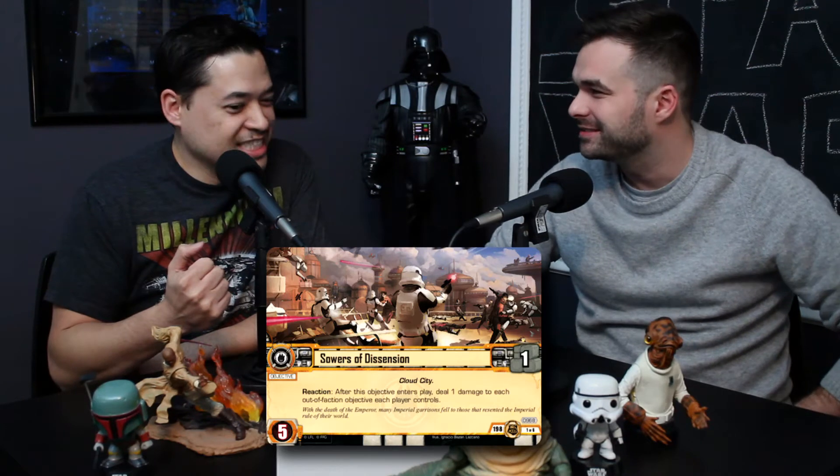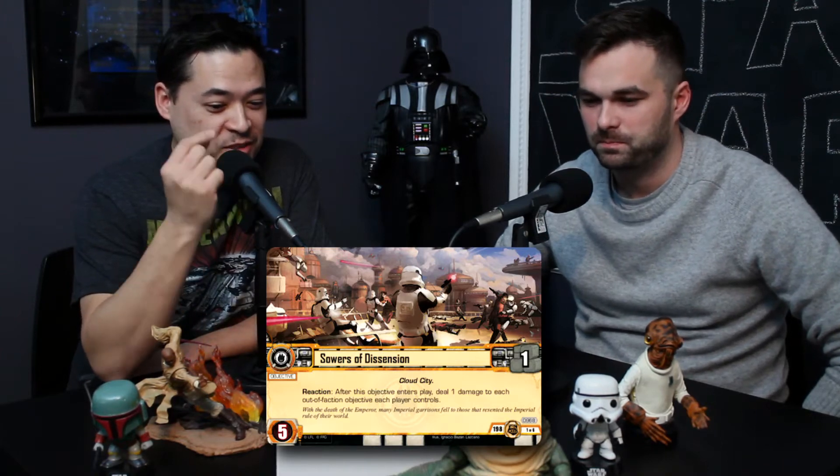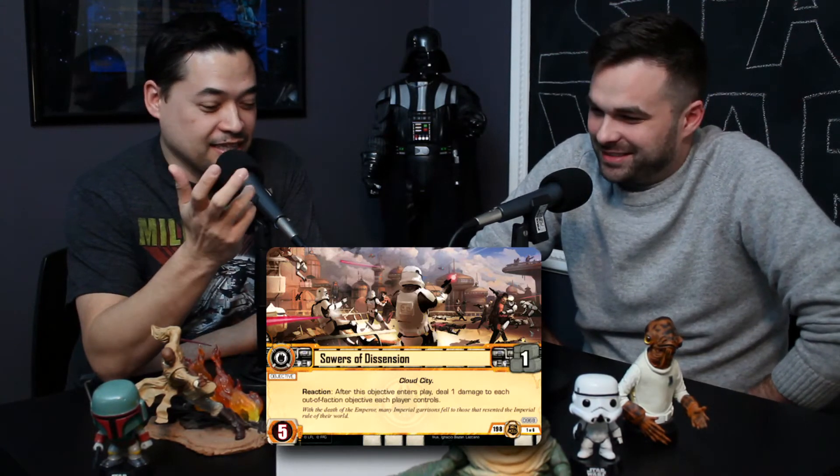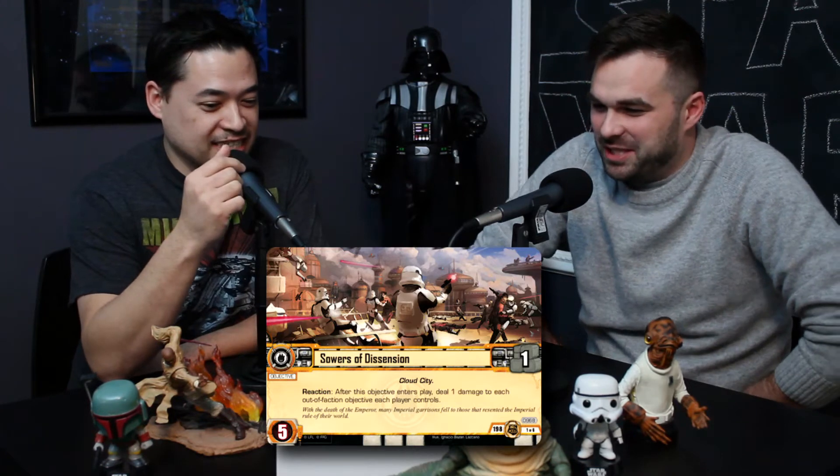The first card is the objective 'Sowers of Dissension' — one resource, five damage capacity. Cloud City has the reaction: after this objective enters play, deal one damage to each out-of-faction objective each player controls. That means each player, even you. So you have to run mono here — I think that's good, it kind of checks things, a one-for-one.